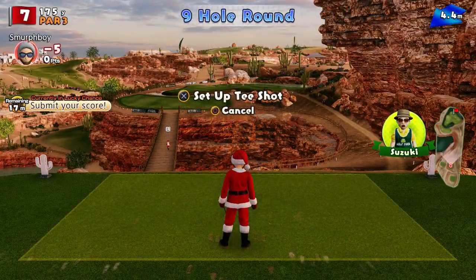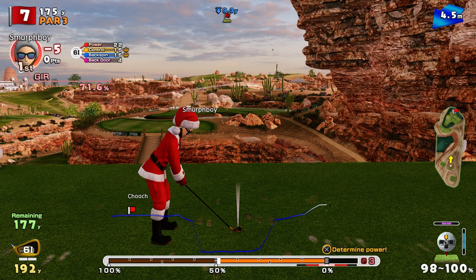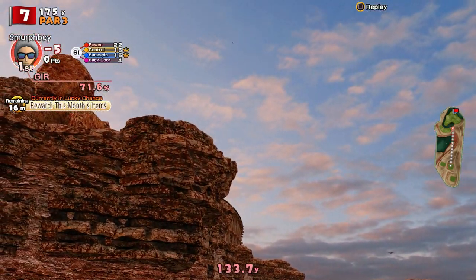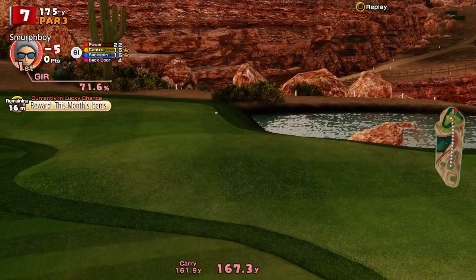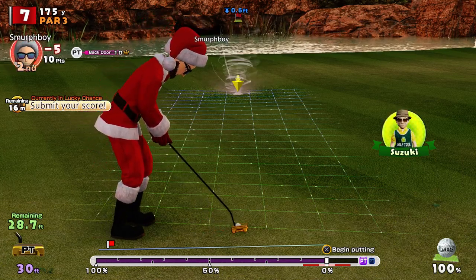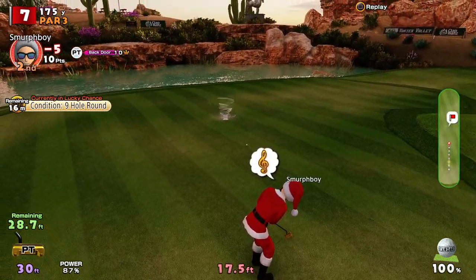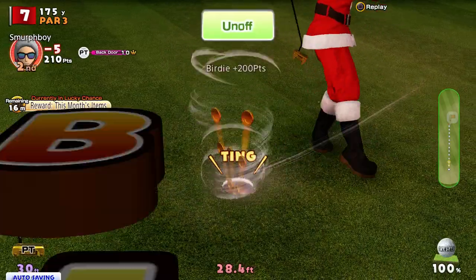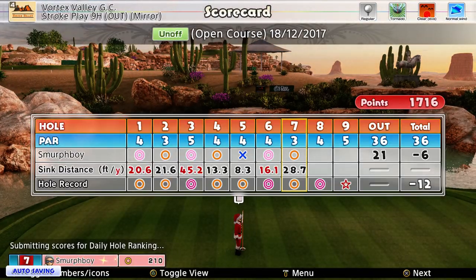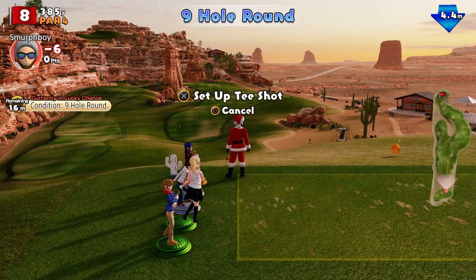I'll take my eagle. Even with the triple bogey, we're five under. Par three, bit of wind, downhill. Let's have a look at this one. A bit short, but we're on the green. Just let the cup take it. Six under. There's a fair few bounties down there, I can see.